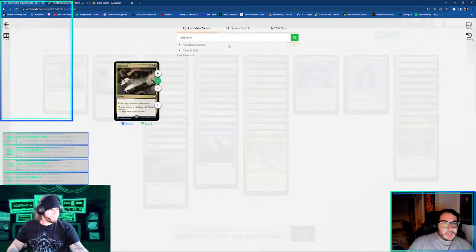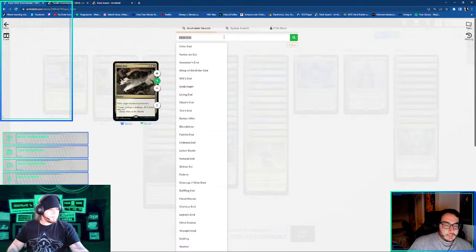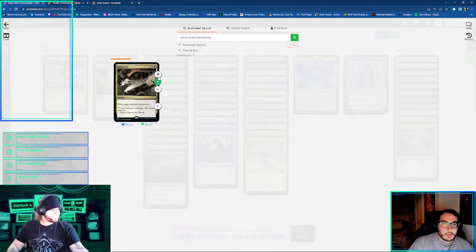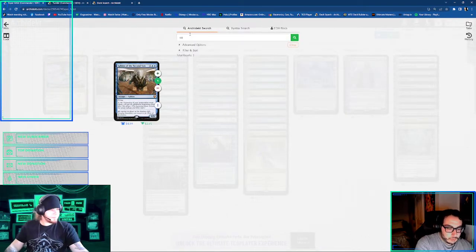Oh, do you play the Sphinx's second son? Yes, I do run him in there. Because that sounds nuts with your upkeep effects. It also just draws additional cards. I was also running Commit to Memory, because it's like one of those ways to reset if you are digging too hard.